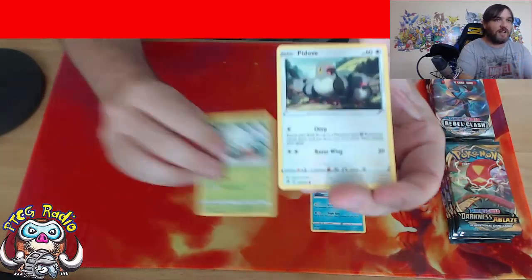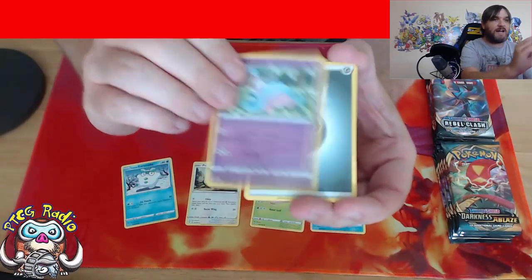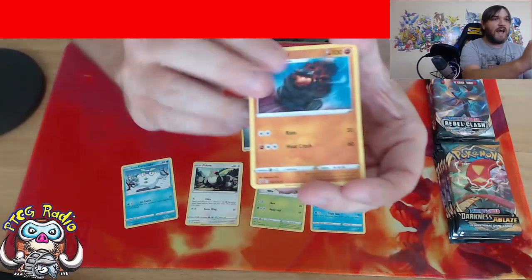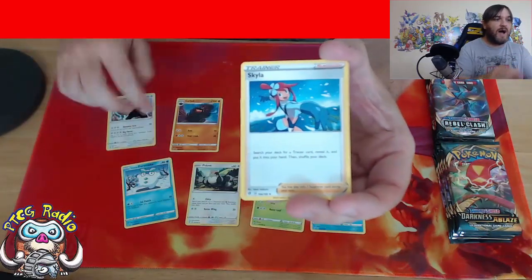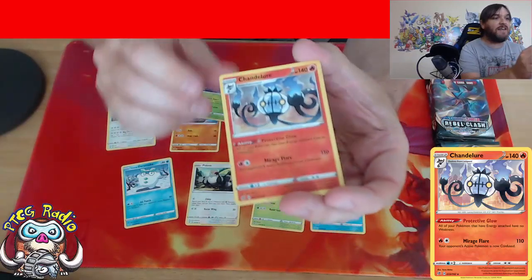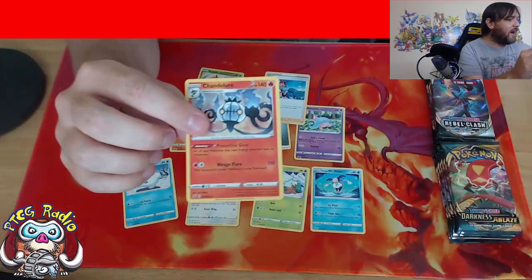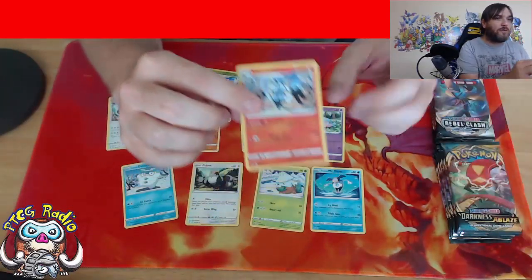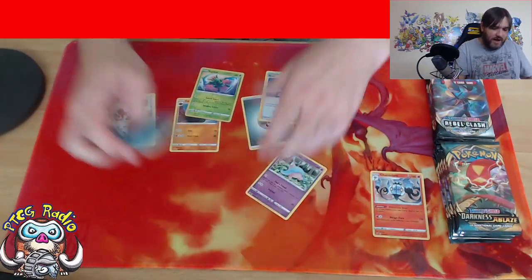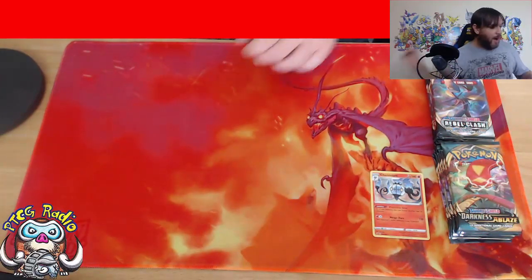Starting off with Rebel Clash - Aglaria, Mr. Mime, there's a Snover, Pidav, Darumaka, Hatena, Metal Energy, Makarko, love me some Bewear, there's a Skylar, Reverse Holo Scyther, and Chandelure. Nice. I believe that is a second Chandelure we've actually pulled from these packs so far, which is very, very cool. So add that one to the pile - it's a nice start. We got a Holo, we got a White Code card.